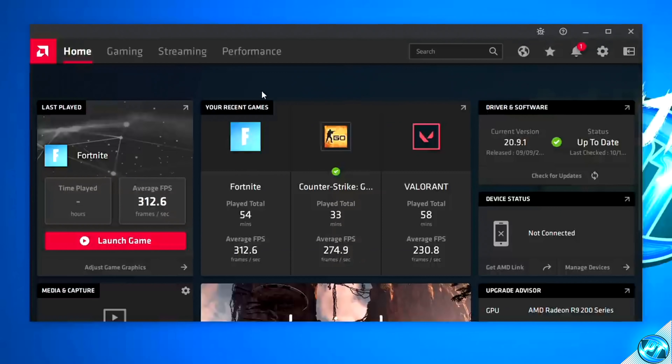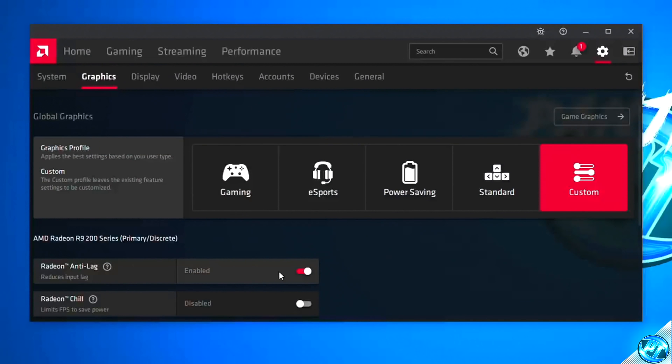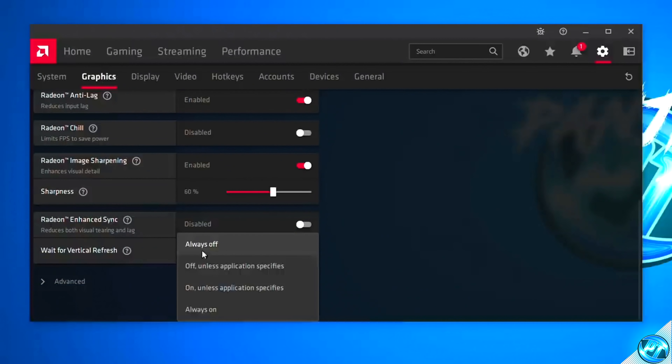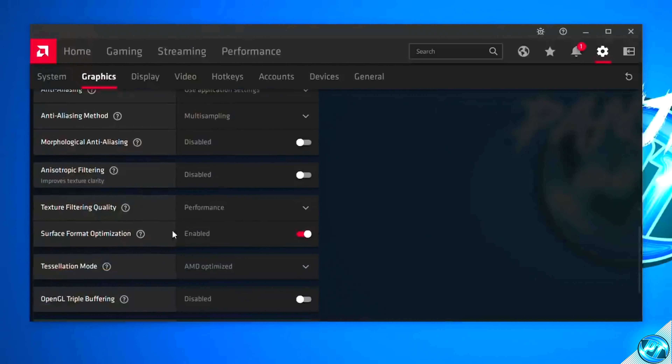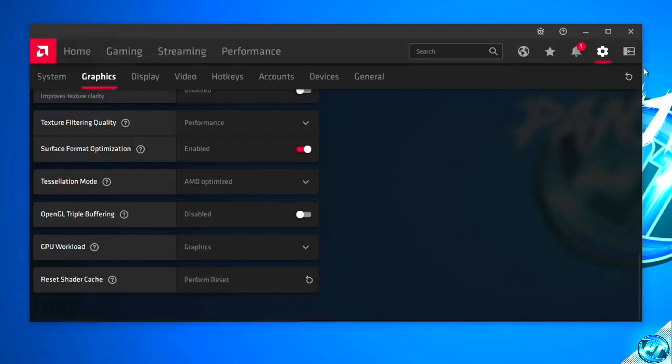For those of you running on an AMD Radeon graphics card, navigate over to your desktop, right-click and open up the Radeon control panel. Navigate over to the Global Graphics tab. Just like the NVIDIA settings, simply pause the video, copy all of the settings shown on screen, and proceed until every single one of your settings matches what's shown. Apply those settings and we're good to continue on.